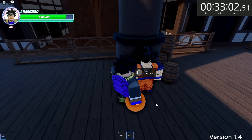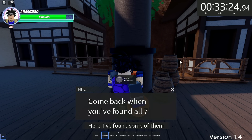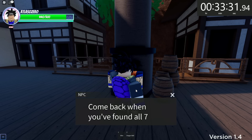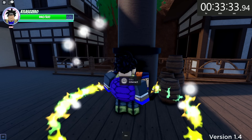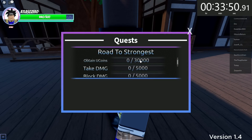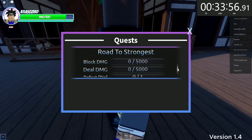What the heck? We've got all of them — oh wait, is it because I had one in my hand? At least we got them in inventory now. Okay: 'Road to the Strongest.' Now we have to obtain U coins, take damage, block damage, deal damage, and defeat Dio. Oh gosh, this is not going to be too fun.